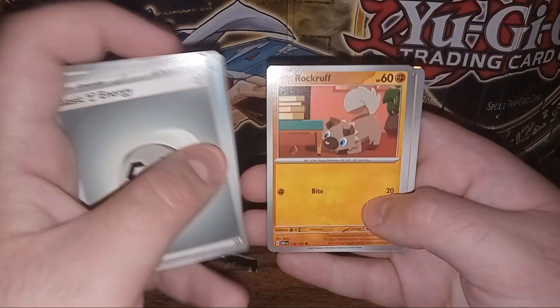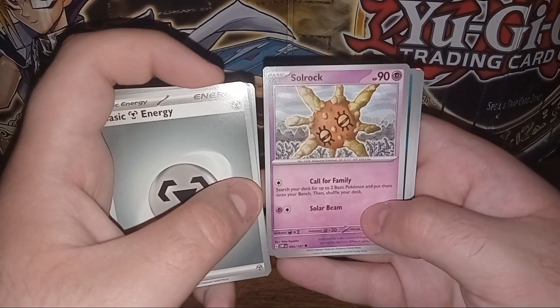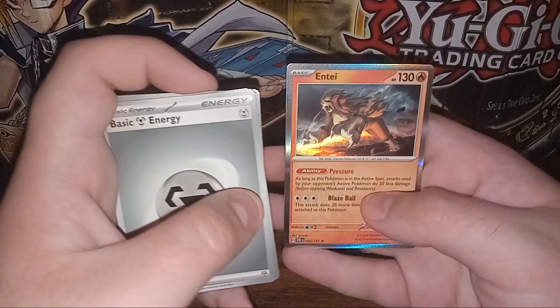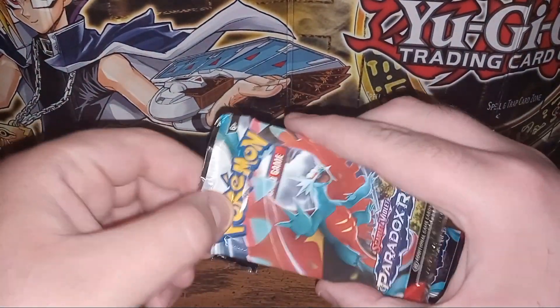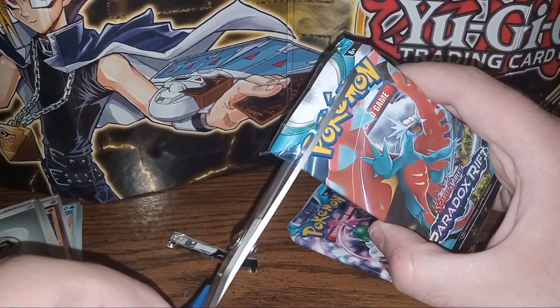We have a Steel Energy, Shuckle, Wigglytuff, Rockruff, Rhyperior, Soulrock, Houndoom, Tympole, Togedemaru, and Inkay. I was hoping for something good out of Obsidian Flames. Let's see what we can pull out of Paradox Rift — maybe it'll surprise us with something good, or maybe even amazing.